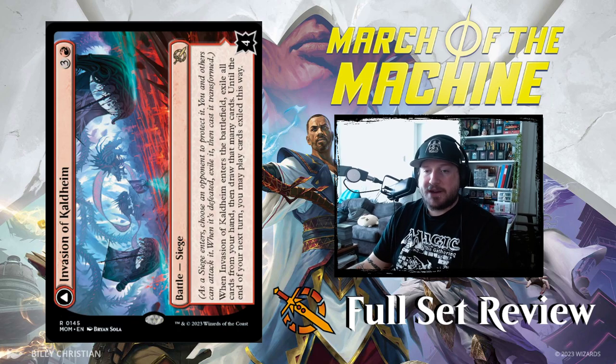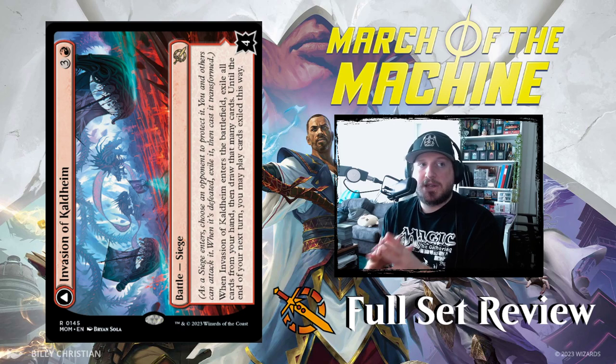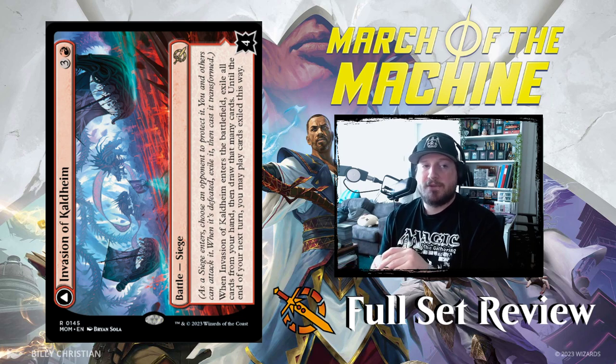Now for our first red battle. Battle is a new card type and Siege is the subtype — all of the battles in March of the Machine are sieges. In the future there might be different battles with different subtypes, so keep in mind the rules for sieges are specific to sieges. As a siege enters, you choose an opponent to protect it; you and others can attack it. When it's defeated, exile it and cast it transformed. It's basically like giving your opponent a planeswalker with no abilities that they have to protect — if you defeat it and flip it, the payoff is usually pretty good.